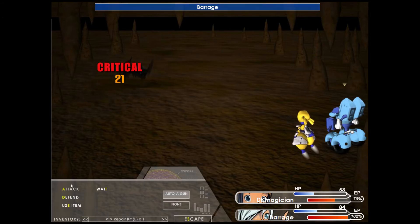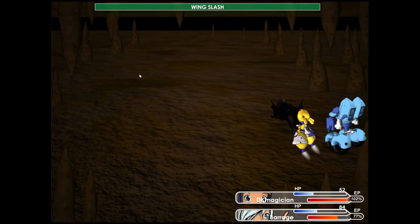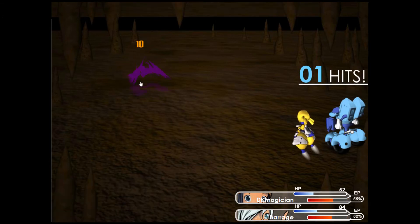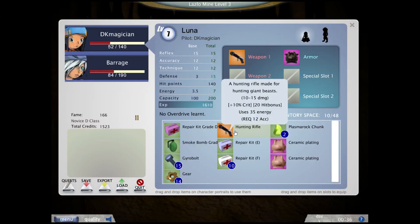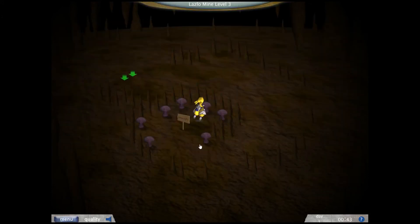We're getting kind of low on HP. Let's see how long we can endure without using recoveries. Come on, Barrage! There you go. We got the hunting rifle, which is exactly the one I already use, so it's not of much use unless I give it to Barrage as well. But I already have him keep the machine gun.